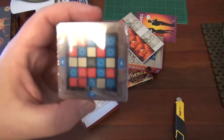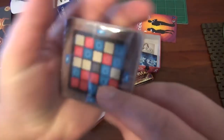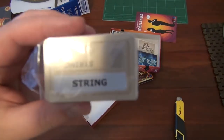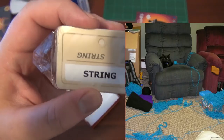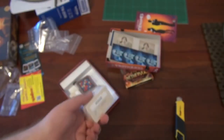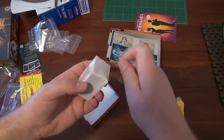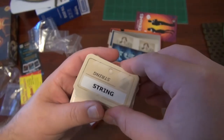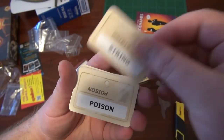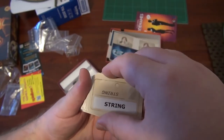And then you have these sort of map tiles, and you set the map tile up with these blue and red tiles to create blue, red, neutral, and I think there's a black as well which can kill you. And all you do is put these on top of them, then you call out a word. Like if this says 'string', I could call out 'cat' — cats play with strings — so someone might decide to pick this card. You want to pick the cards that are on the right colors. That's pretty much it.